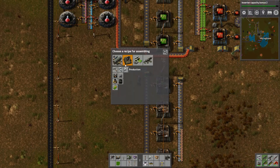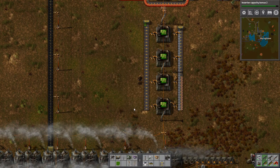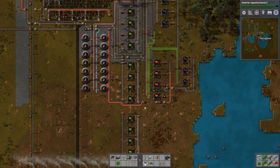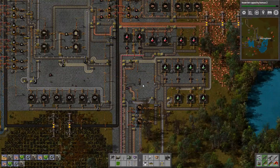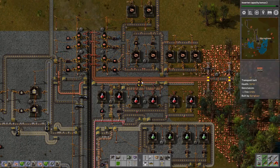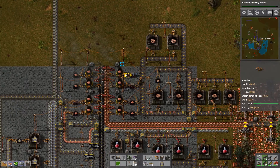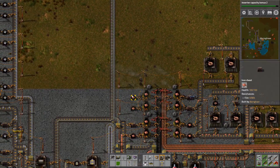We need to set these things up to produce green circuitry. Hopefully that's going to be enough, but we are not really having enough copper cables, so I'm going to try to fix that as well — increase the production of our copper cables. After that you're going to see a jump in the video as I walk over to the other side of the factory to try and build better production of plastic bars. These look to be producing just fine.